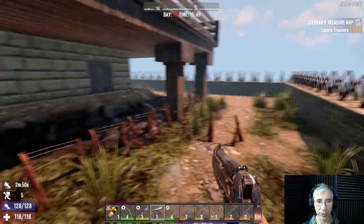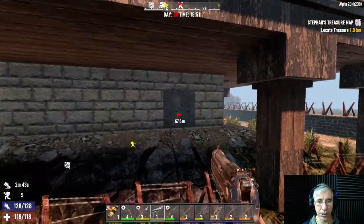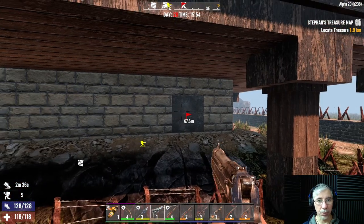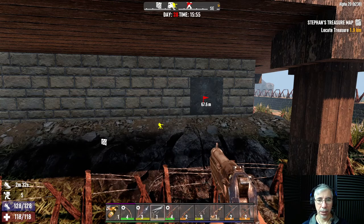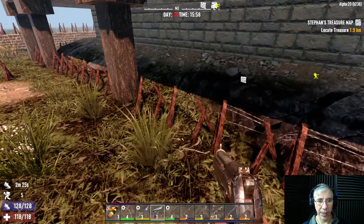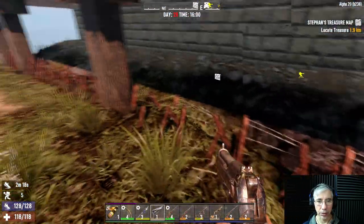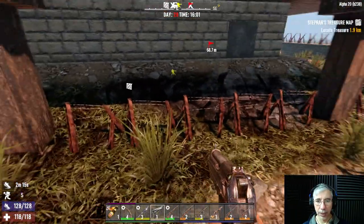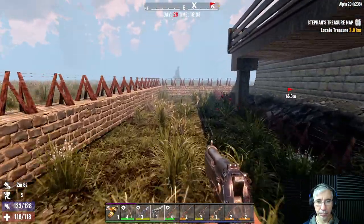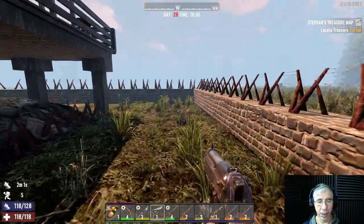Today I wanted to test something. Last time the zombies came under the house and destroyed a block — you can see it's now repaired with concrete — and they all went through that hole. I think this was a game update: zombies can now crawl and go through a one-block space underneath structures. Also, what I did now is surround the lower part of the base with barbed wire fences.